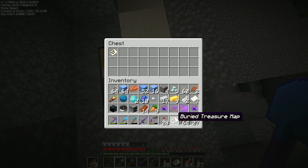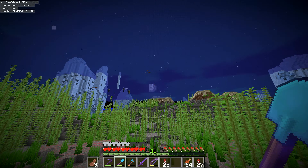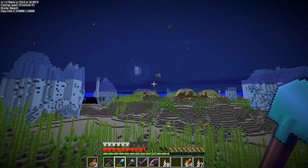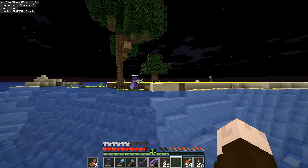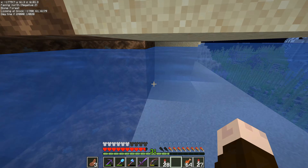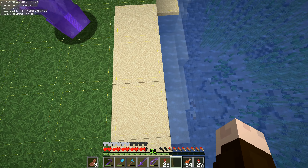I was literally right behind you. I kept stopping to look for you. I was slightly over from here. So there's another heart of the sea that we got. Cooked salmon, some iron, prismarine. Take the rest because I haven't got any room. There's another chest. We're leaving the buried treasure maps in the chests, aren't we? We don't really need to keep all of those.